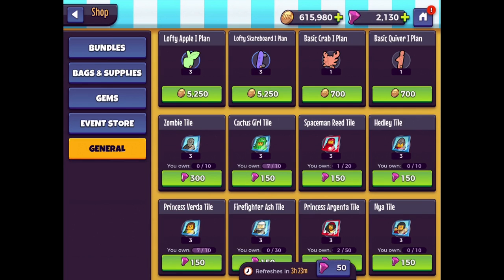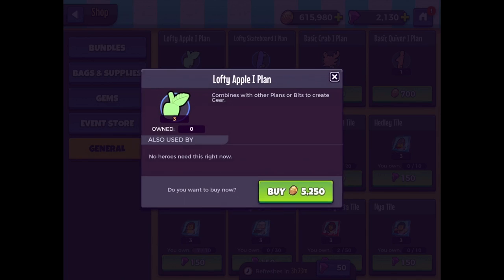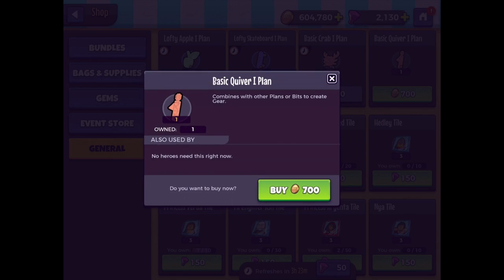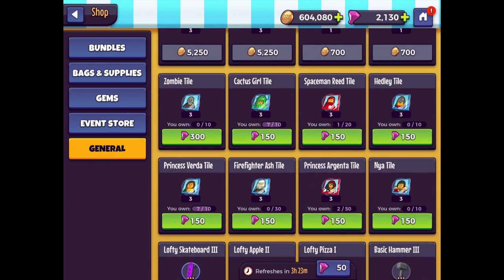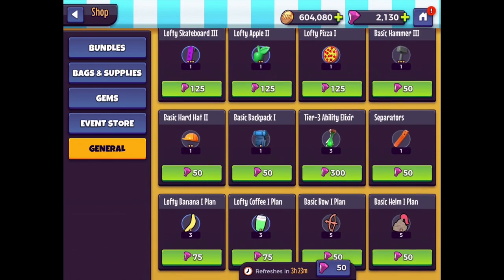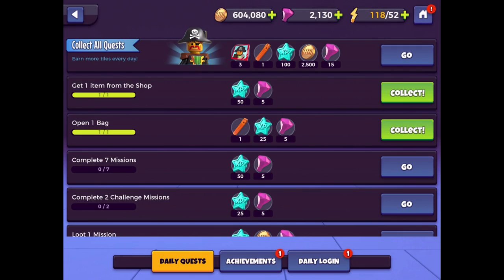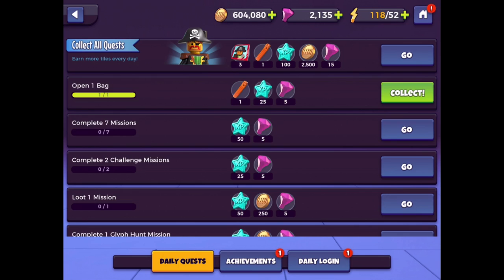In general, I should always buy these things with coins because we have over 600,000 coins — we can afford it. A lofty apple, a lofty skateboard, one plan, and then a basic crab and basic quiver. The gem stuff is a little more expensive so I'll leave that. There's also stuff with the event store, and I definitely want to put more time into that. There are also different challenges — we're still trying to collect quests to earn more tiles for this pirate captain.